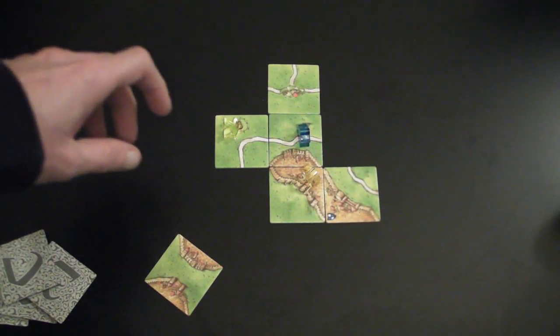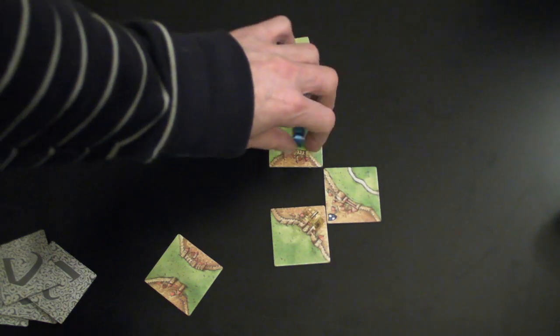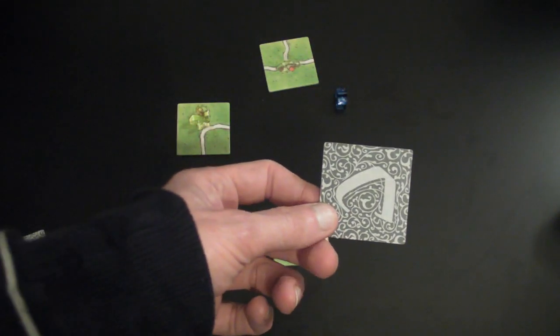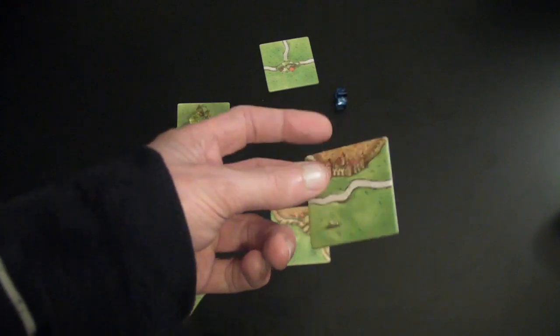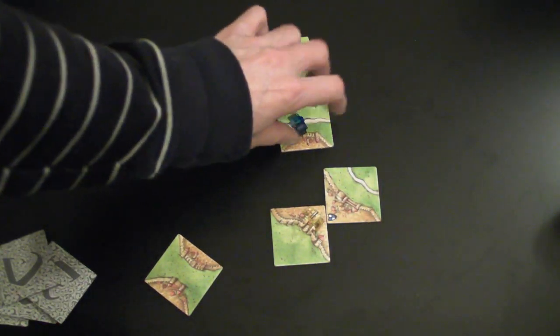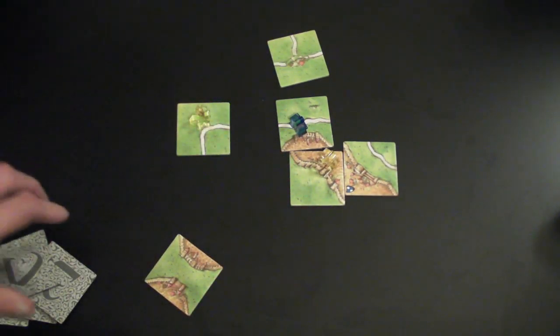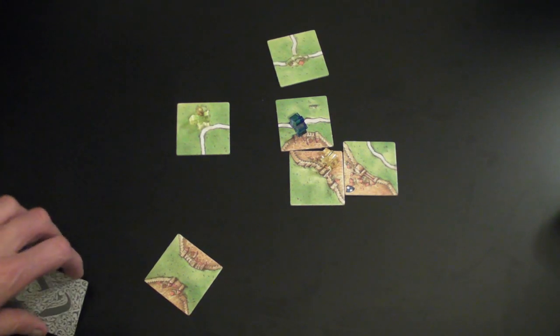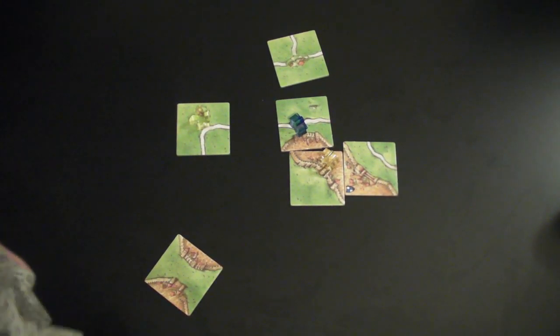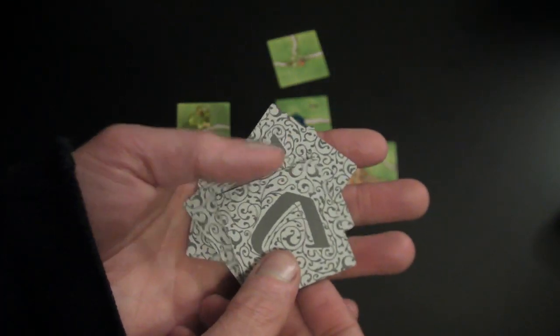So here we have Carcassonne set up as if a few turns have passed. What you do is you start by putting this different colour start tile down, like so. And then each turn, each player will draw a card from a pile and place it where they can.